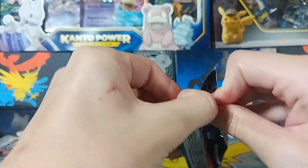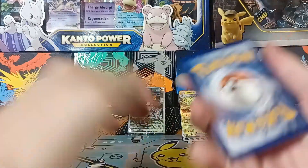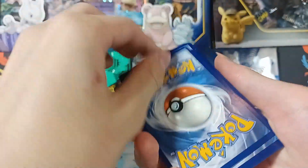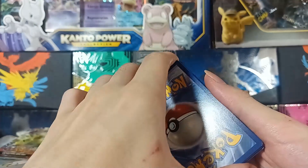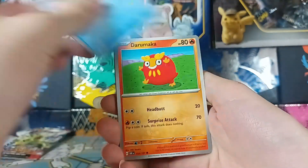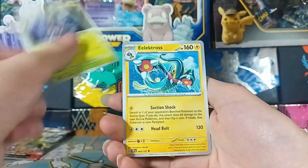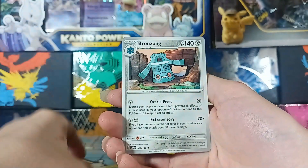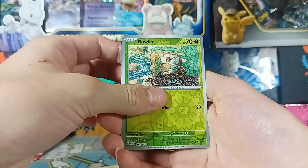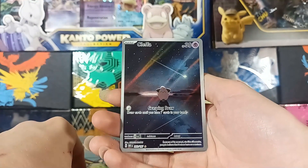Alright, we got the 11th pack of the box. We're gonna get that last pack of magic, considering the entire box has been kind of bad. Here's the code. Guess the energy — lightning? It was water. Vulpix, Croaky, Darumaka, Basculin, Toedscruel, Electabuzz, Bronzong, Rowlet and... we hit the Klefki! That's actually a sick card. Oh man, that one's cool.